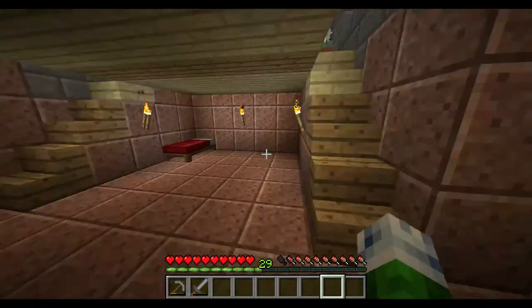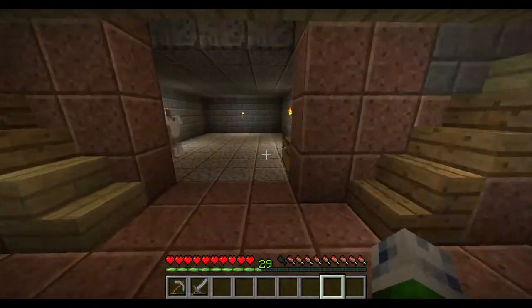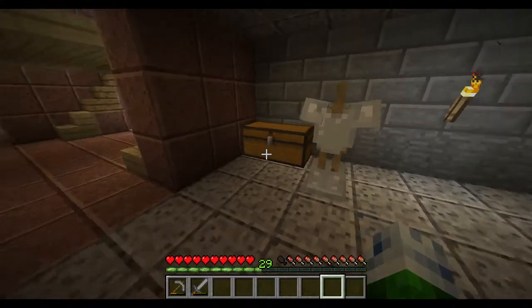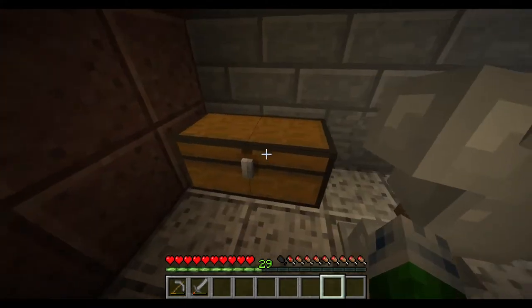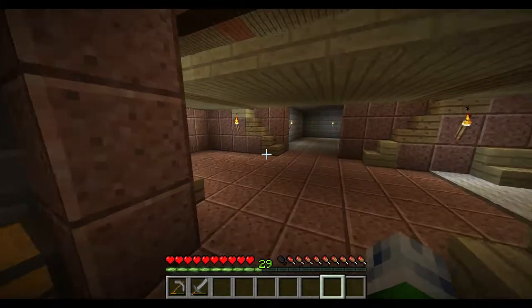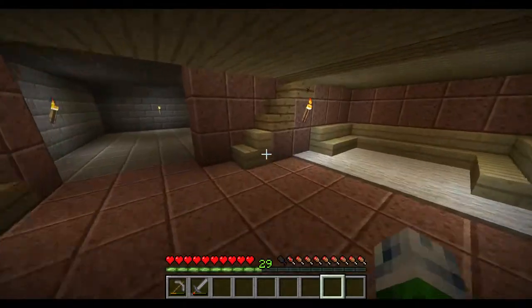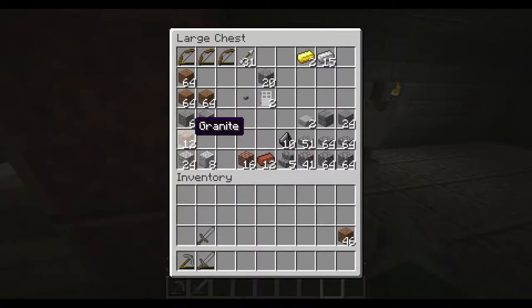We're going to go down now. This is the basement floor — it's the smallest of all floors. This is one of the store rooms. This is actually the room I also slept in until recently. We have an armour stand here with boots and a chest piece. Opening the chest, we have some iron doors, bows, and most of the stone and building materials — it was diorite. The ground floor entrance ways and the basement itself are actually full of polished granite.